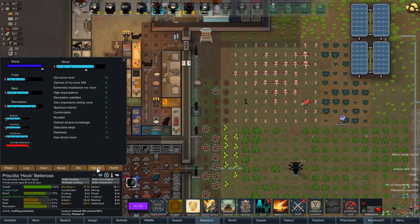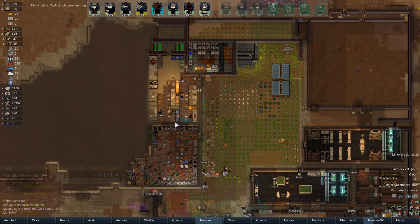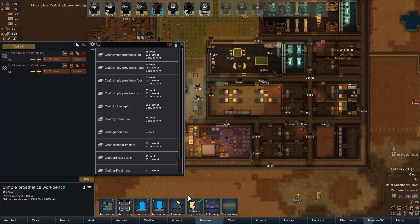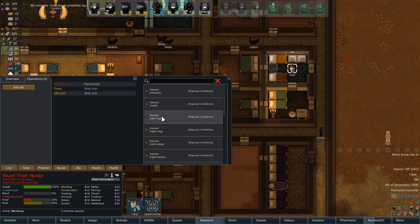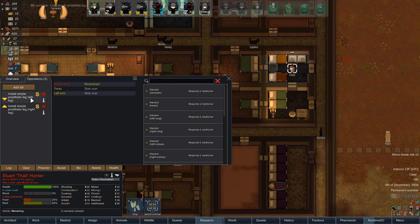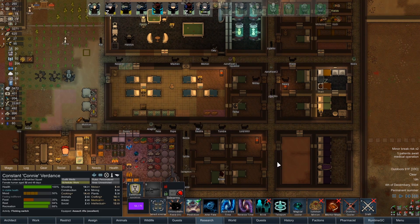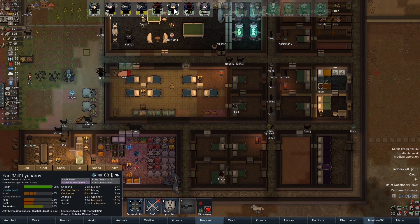Hawk, why are you in such a good mood? Well, I guess I don't care. Alright, leg is made. Let's go and turn that bench off. And unsuspecting prisoner, let's go ahead and install two legs. Perfect. Just go ahead and lay down. Think nothing of this. Hopefully Connie or Mill will get to you shortly.